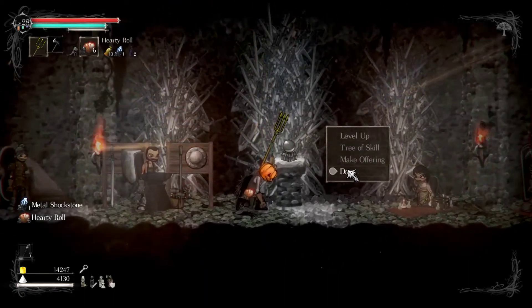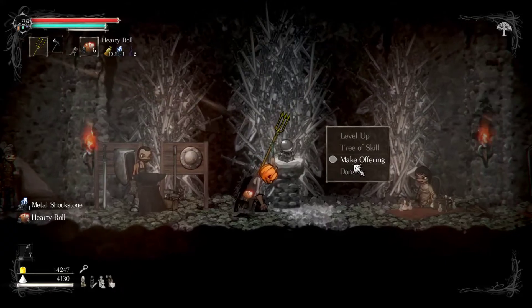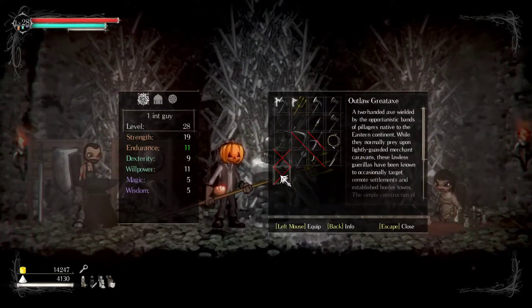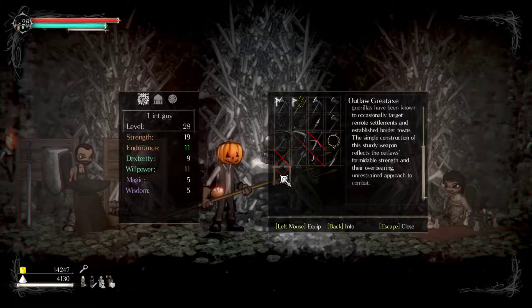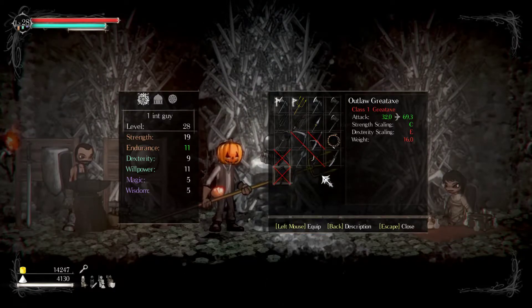And we need the great axe. I almost said great sword but we don't use great swords. Let's look at the great axe — now look at this damage, man. I don't want to get rid of the trident though.